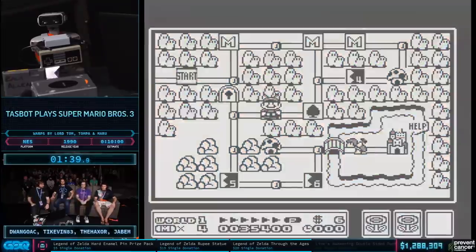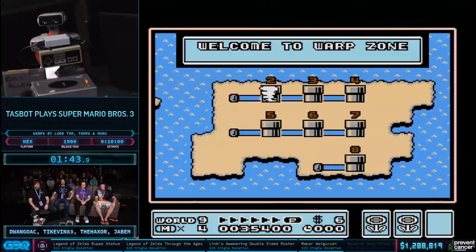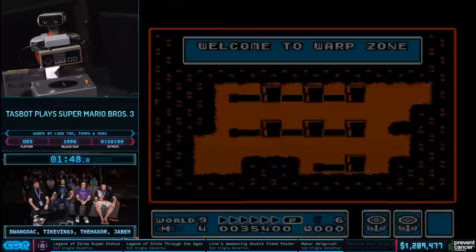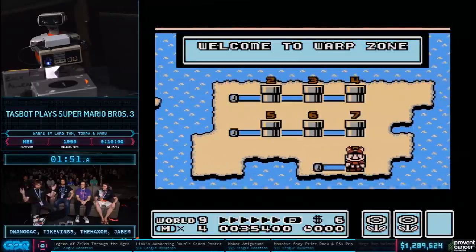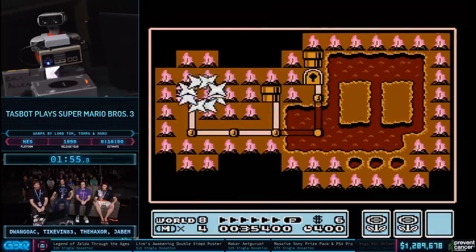And another Hammer Bro movement of one — what a surprise. RTA runners would kill for this luck right now. TASers love RNG, but they hate lag, which is something that's going to come up in World 8. Wow, World 8 — how do we get there? Amazing. It's because we watched The Wizard.